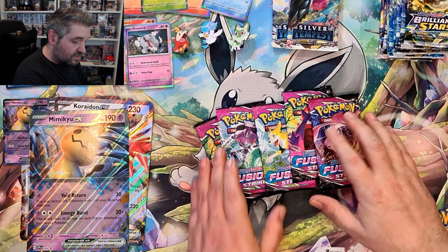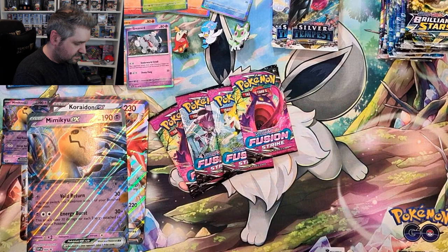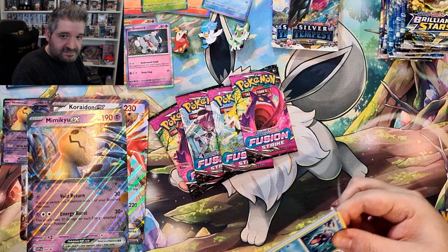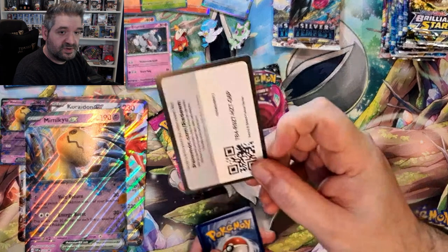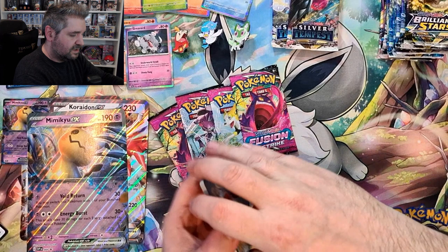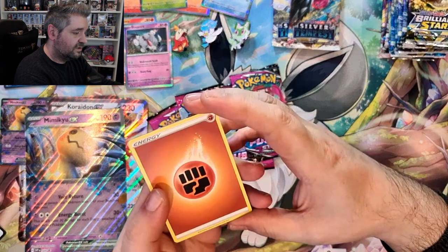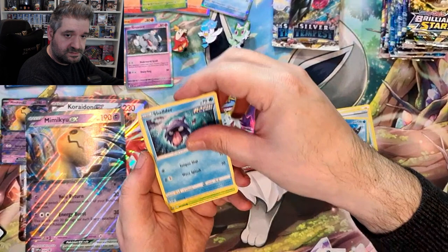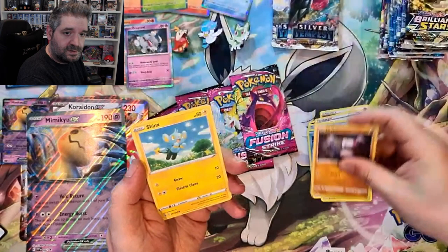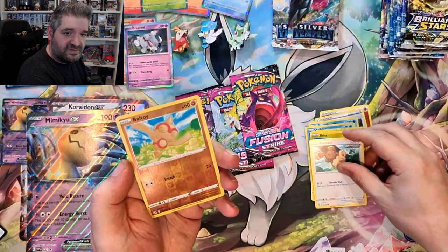At some point I'll have to show you my Fusion Strike binder — it's mammoth, the most ridiculously big set they've ever created. I only found one binder that could fit the whole set, and it was a 540-card binder. These other four packs I've added are the remaining packs from a booster box. Pack one: Fighting Energy, Morgrem, Quick Ball, Barboach, Shellder, Caterpie, Drillbur, Shinx, Buneary — the reverse is a Boltoy — and an Electross non-holo.